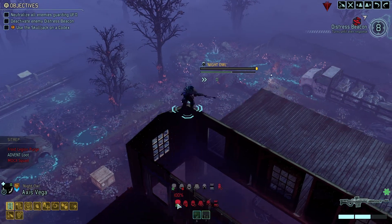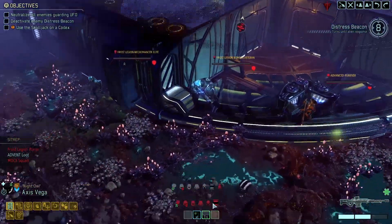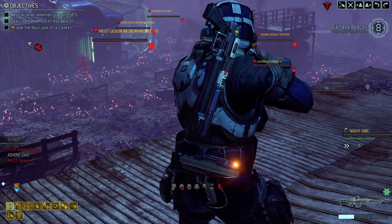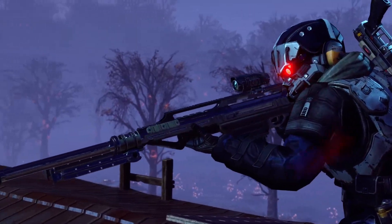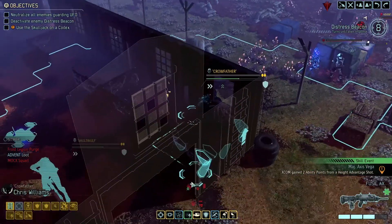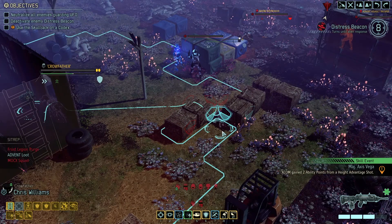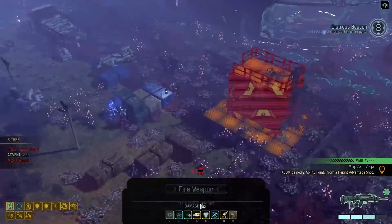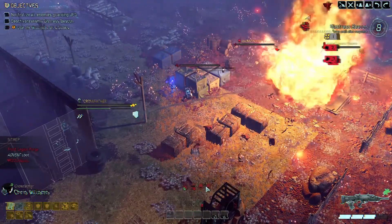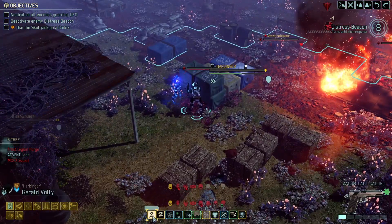What are we looking at here, Axis Vega? You cannot see any of the aliens on the other side - let's go for this guy then. Be brave, Axis Vega, don't get flanked. Crow Father - blow stuff up. Nice. Harbinger, reload.